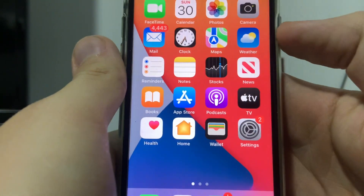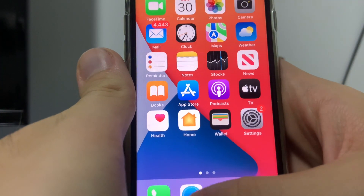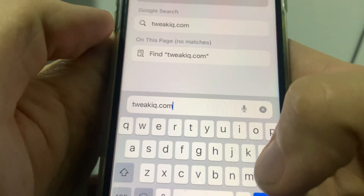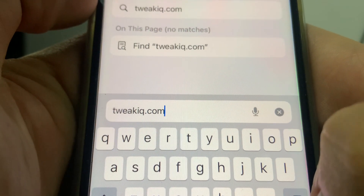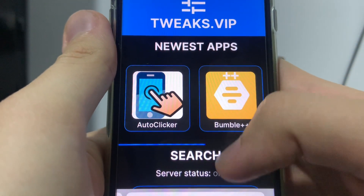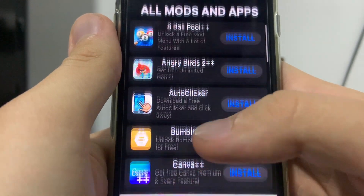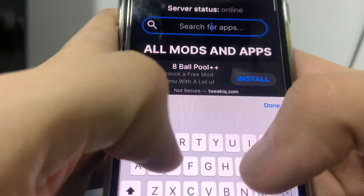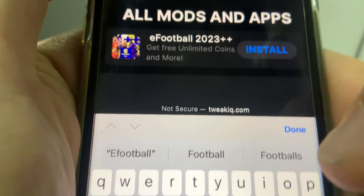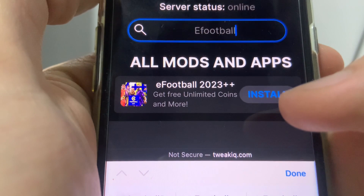Close Settings — the next step is downloading the actual game, and both Android and iOS users can do this step together. Open up your browser and in the search bar type in tweakiq.com — that is the site you want to go to. It's a site that allows you to download modified hacks for different applications and games for absolutely free. Go ahead and type "eFootball" in the search bar and it will pop up: eFootball 2023++ — get free unlimited coins and more.